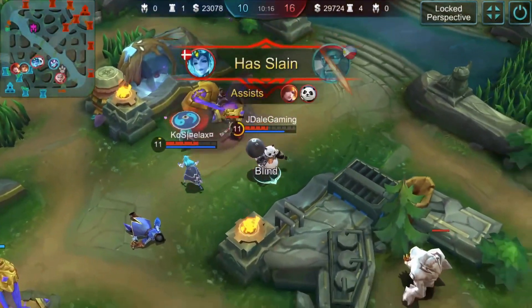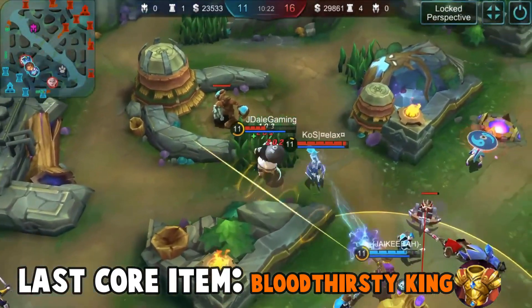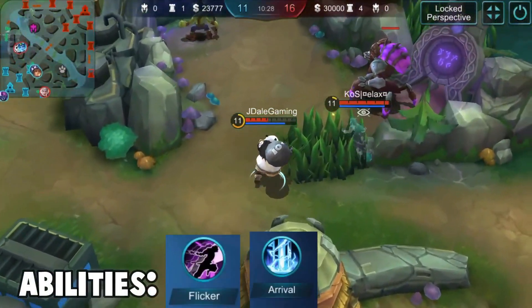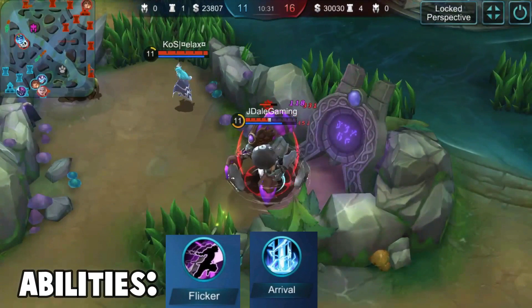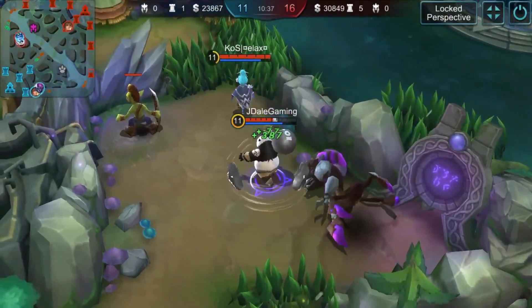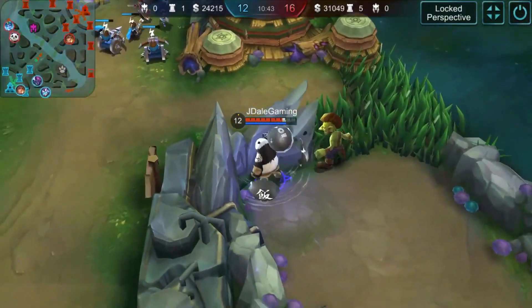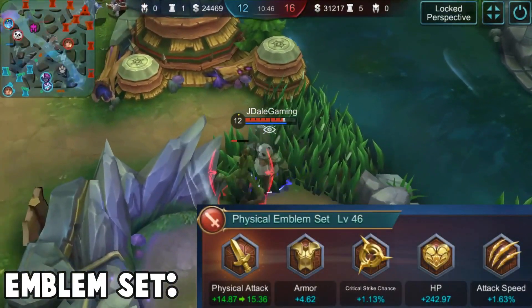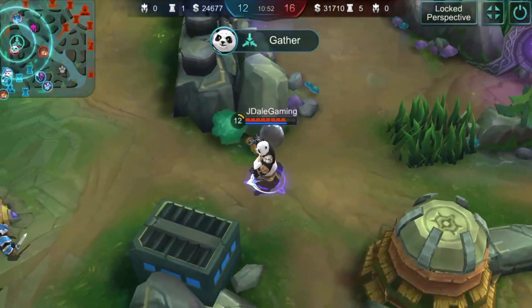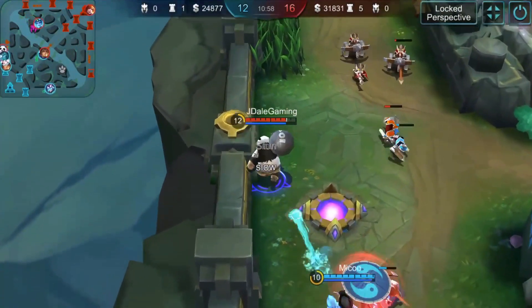My next item is the Bloodthirsty King, the best item for Akai — a great core item because it gives an insane amount of HP and regen. For the battle spell, I prefer Teleport or Flicker because Teleport is very useful for reaching an enemy, defending a base, or split pushing. For my emblem set, I use the Physical Set, which is stronger for me at around level 47, compared to my Tank Emblem Set at around level 25 or 27.